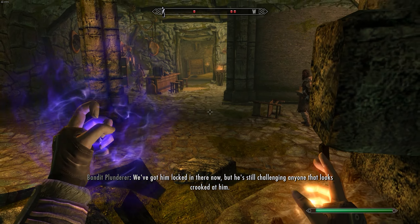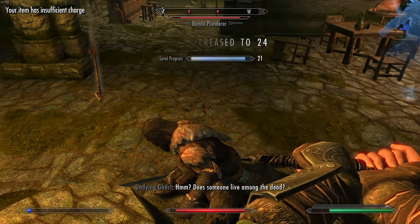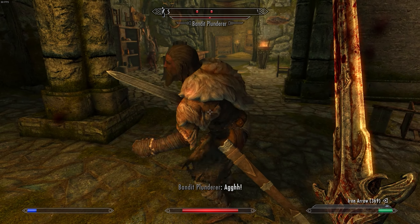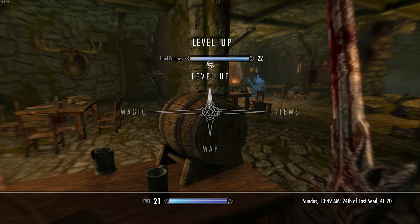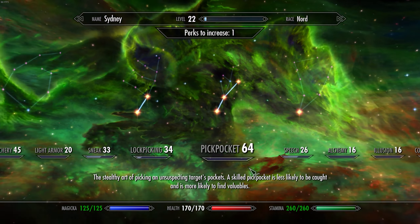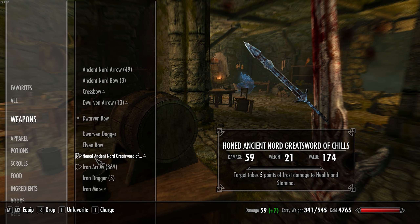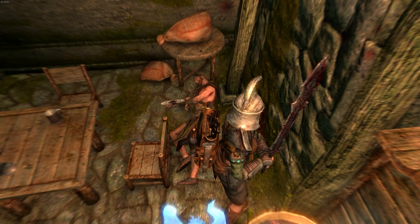Got him locked in there now. Ow - no. Now I definitely want two-handed. Excellent. Okay, how much damage is it? 59 - not even bad. Like that - such an abrupt edge.